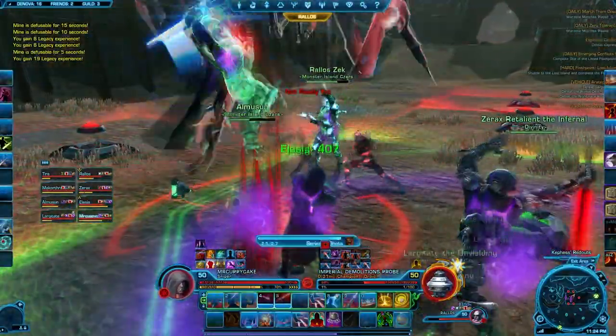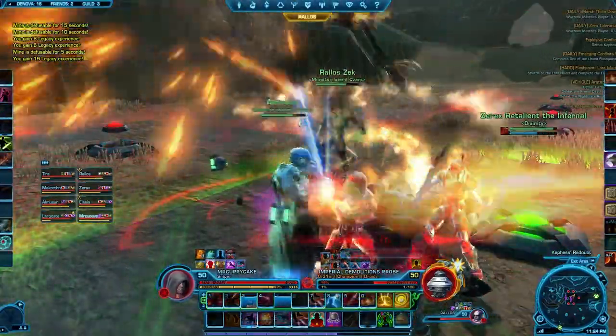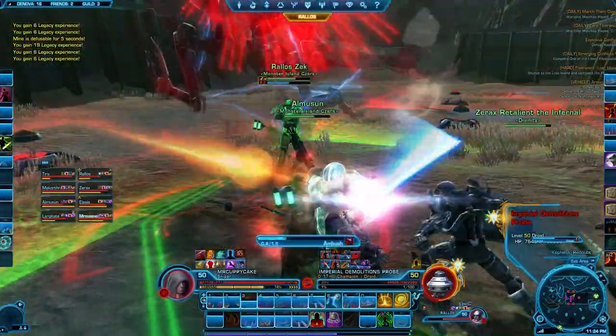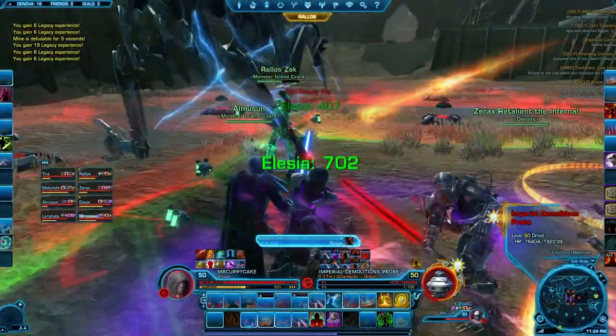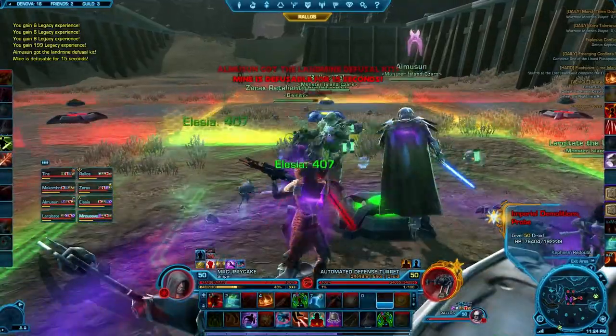Everybody needs to DPS down these interrogation probe droids because they will enrage — especially in hard mode where the enrage timer is really tight. This whole encounter will enrage, so you need to get through the minefield without those turrets ripping you apart, because they will keep firing on random people the whole time.